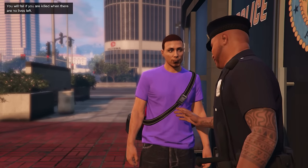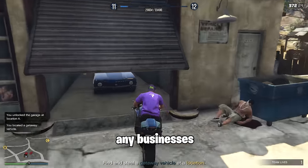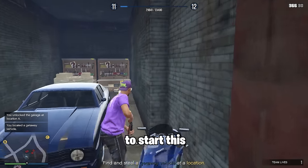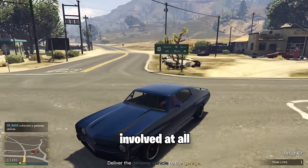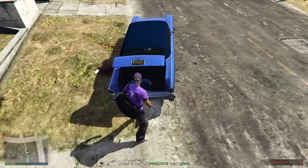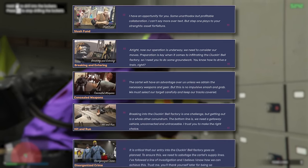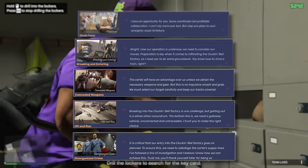The first method you should use is by doing the Coke and Bell Farm Raid. You don't need any businesses or properties to start this and there's no cost involved at all. It's definitely a great way to make money especially as a beginner. You will have to do 5 setup missions and then you can start the final heist.